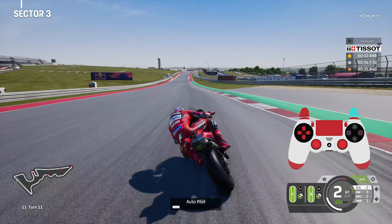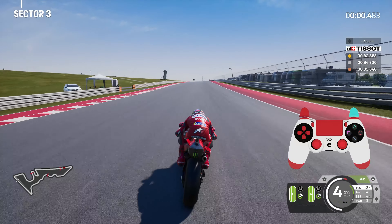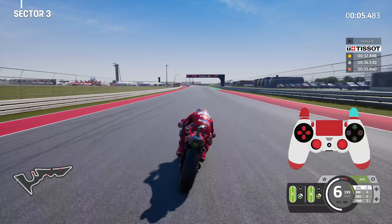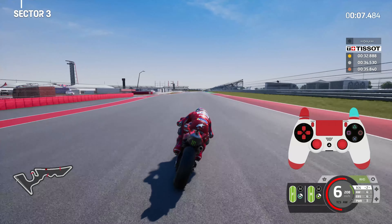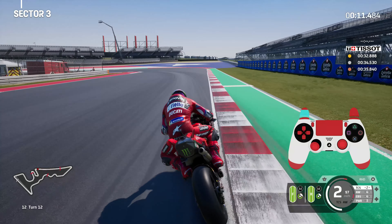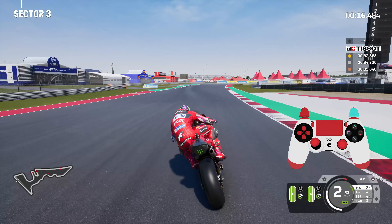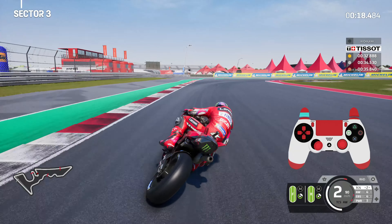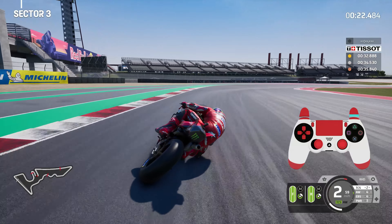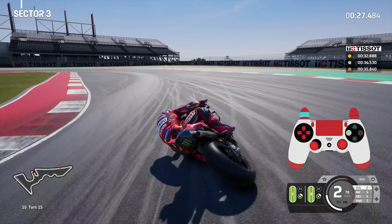Coming out of turn eleven for sector three — we have the long straight here, so it's an easy enough sector, but we do have to contend with turn twelve. Ride height device on, full acceleration, and prepare for braking roughly towards the middle of this rumble strip — that gives you ample time. As you can see, we could have gone later, but for the gold you only need to get the gold, so brake at a nice stable pace and keep it very gentle.